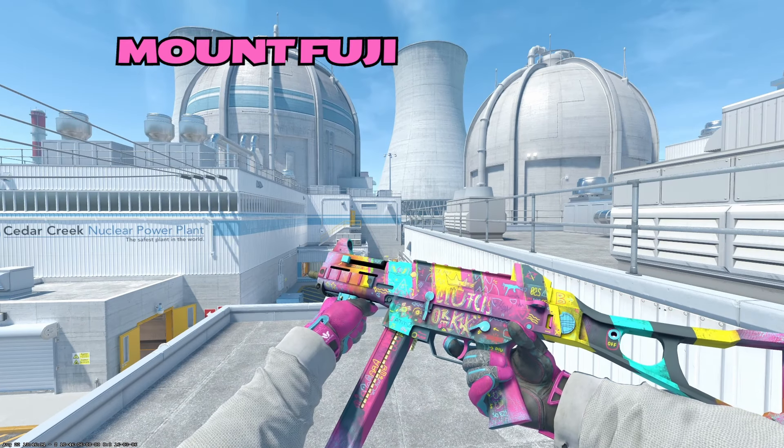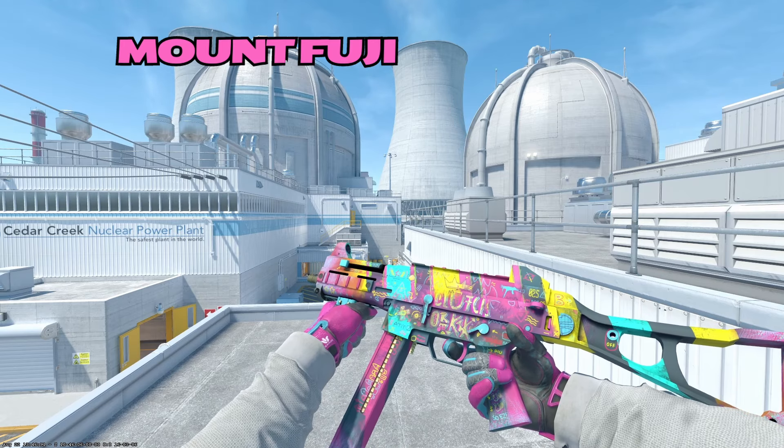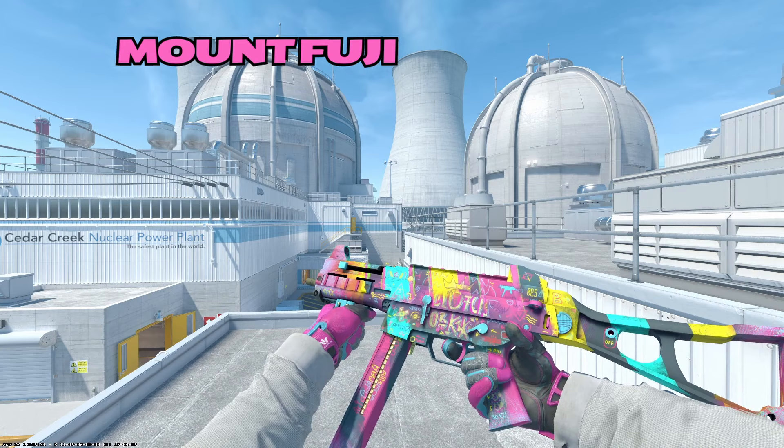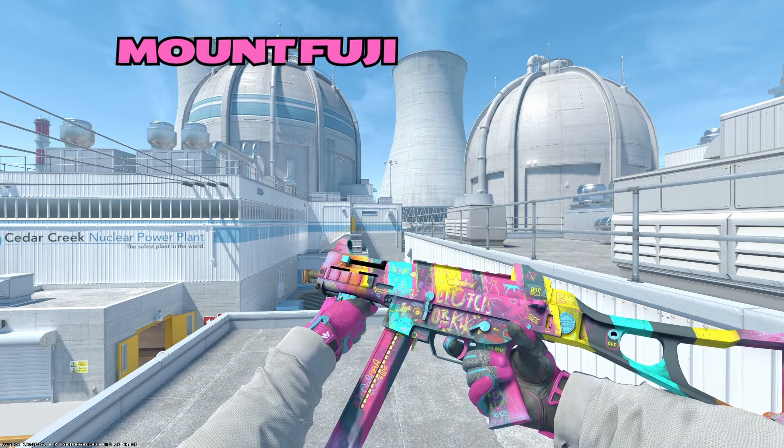Up next we have the Wild Child. Very vibrant colors going on here — not really my thing, but you can make an inventory full of these graffiti style weapons and I think that's kind of a cool touch, if that is your style.